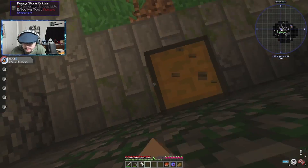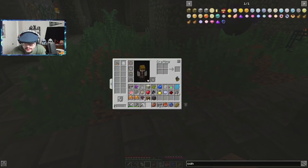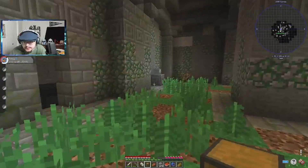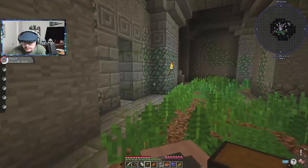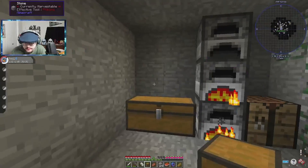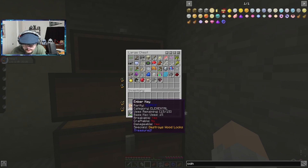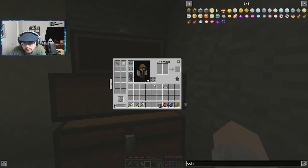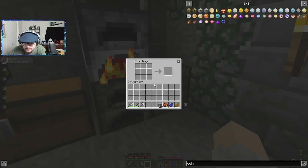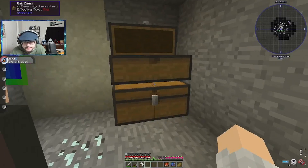Normal mobs do spawn, so I guess we won't see any hostile mobs — well this is spawning because of the spawner. What is tallow used for? I don't think that's used for anything. We'll have to look it up. It's basically like fat, I think. Yeah. Where is the iron? It's in the chest — here.